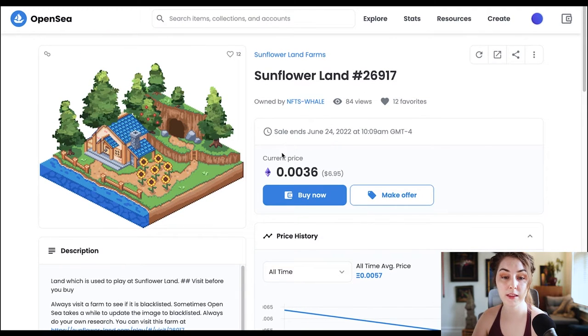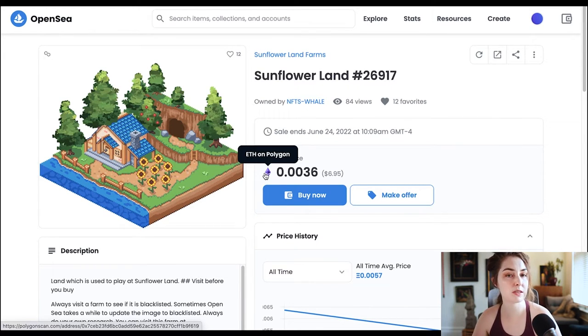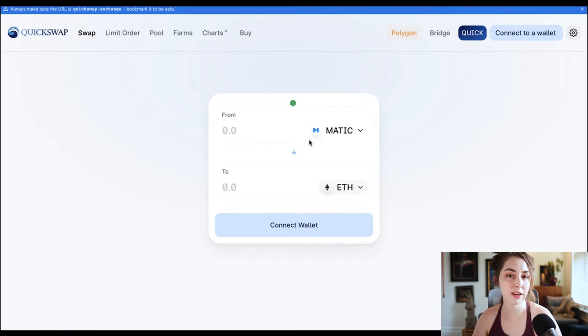You'll notice in OpenSea that the price is a purple ETH icon, which means it's ETH on Polygon — ETH that has been bridged over to the Polygon network, not ETH on the Ethereum chain. To buy it, you can either bridge over some ETH to Polygon, which can be expensive due to gas fees, or alternatively what I did was send enough Matic to my Polygon wallet in MetaMask, then go to QuickSwap and swap some Matic for ETH. Transfer over enough so you have enough ETH to buy a farm, and you're ready to go.